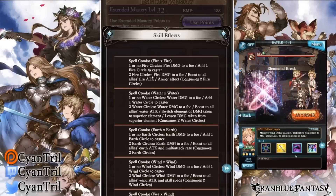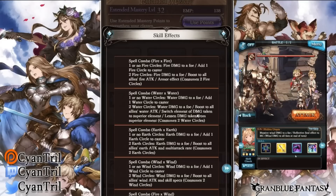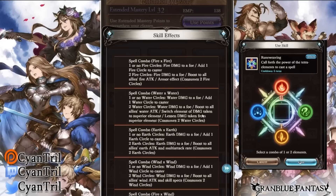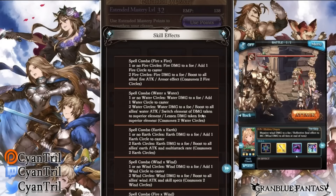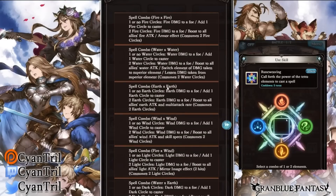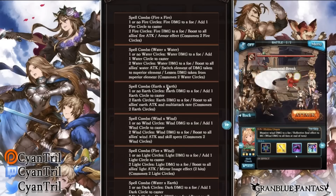Hitting water twice and having two water circles gives you a boost to all allies' water attack, switch element of damage taken, and superior element — similar to the Zeno's sword effect, it switches whatever element you take to the element you're strong against. With earth-earth, you gain boost to all allies' earth attack and multi-attack rate. It's a pretty good skill but I wouldn't rely on it too much because gaining circles is kind of hard currently.